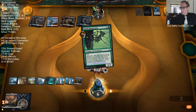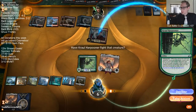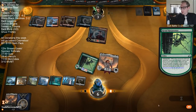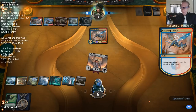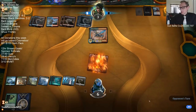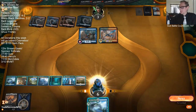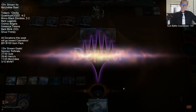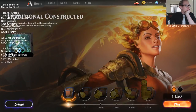That's the second creature to the graveyard. We're still alive - they have seven cards in hand though. We're not too close to being alive, but we're still alive, barely. Alright, 0-1-1. Not only does Niv kill you, it also draws you millions of cards.